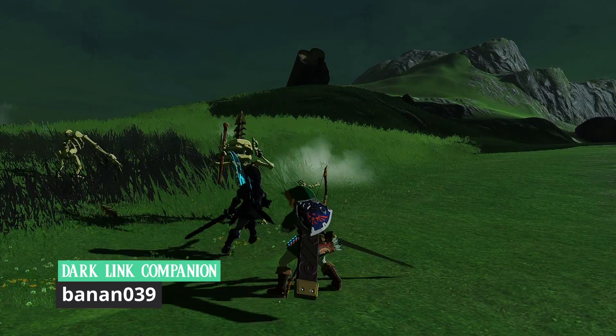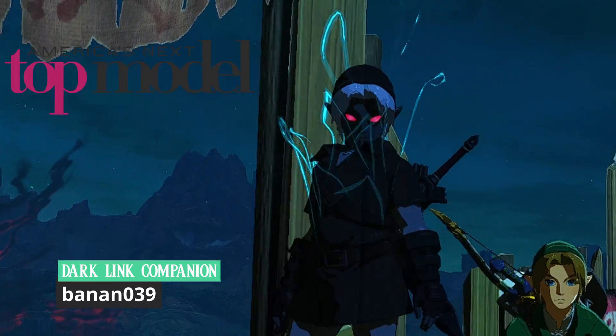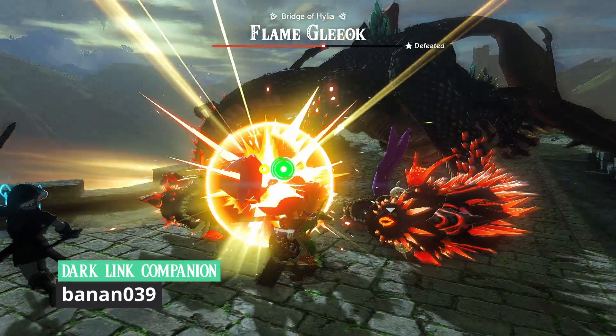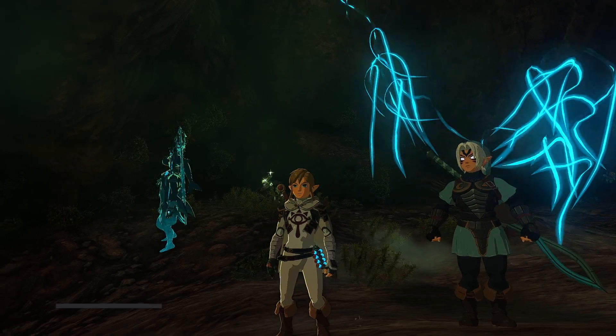Dark Link is also available as a companion, and I guess he's ready for the runway. You wanna be on top? This is what happens when you put a dude over Riju. I'm sure there's nothing more bizarre than this. A completely normal Fierce Deity Link mod.